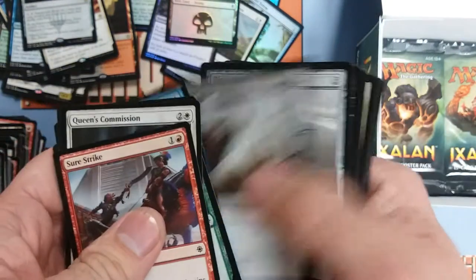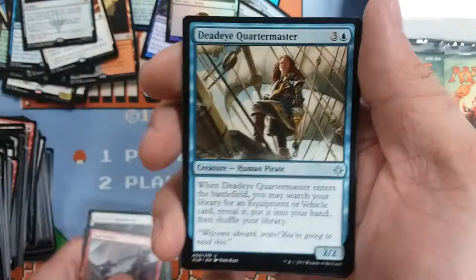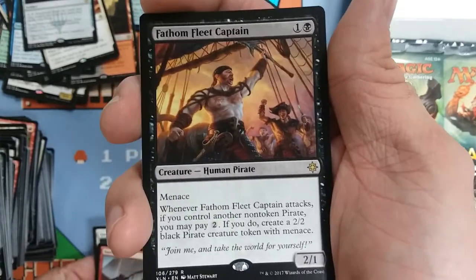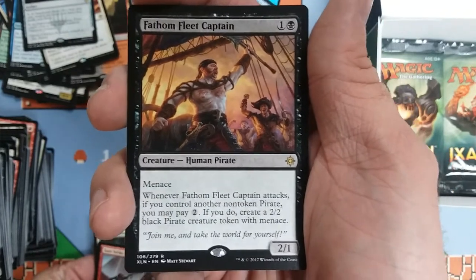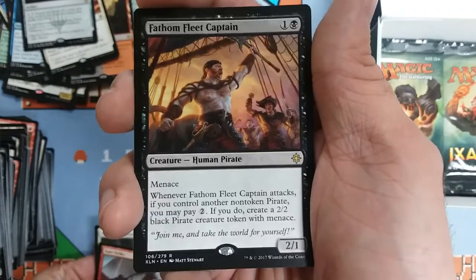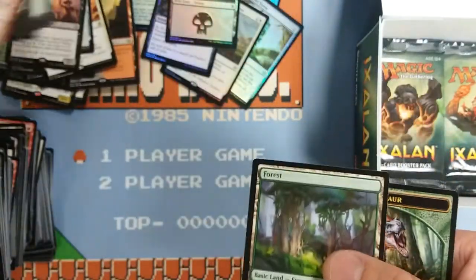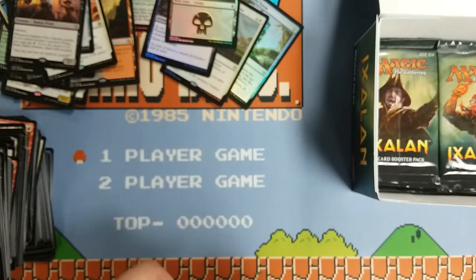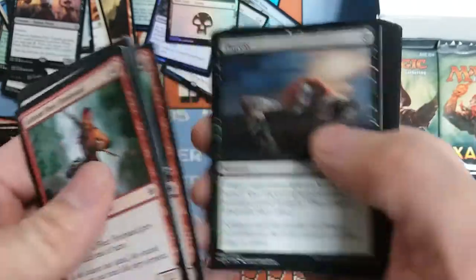Rallying Roar, Perilous Voyage, Deadeye Quartermaster, and Fathom Fleet Captain — two-one with menace for two. When it attacks, if you control another non-token pirate, you may pay two and make a token pirate that's a two-two black with menace too. Geez, that could get out of hand pretty quick. Early game if you drop this turn two, instead of playing a three-drop you use that ability and end up with two two-twos — and they're pirates so you're going to be pumping them with tribal. I think pirate decks will probably be black-blue. Pretty cool.